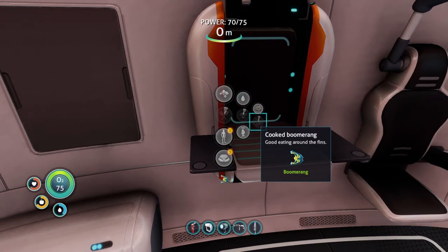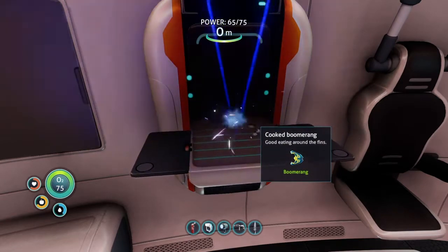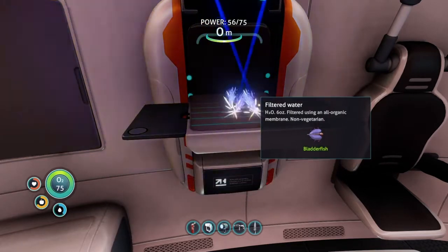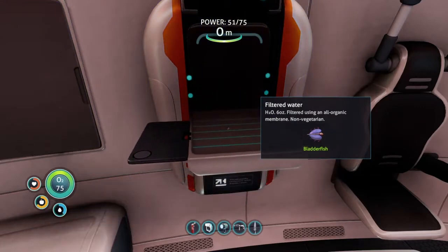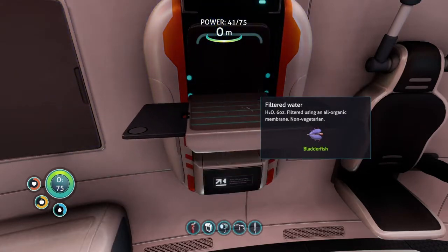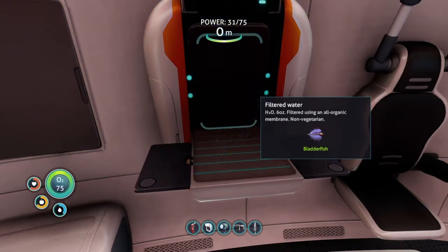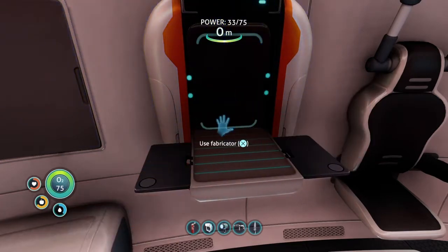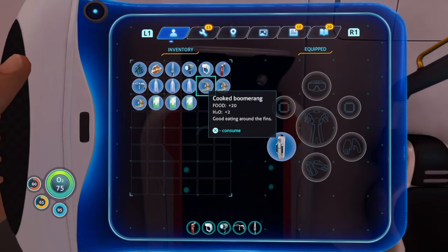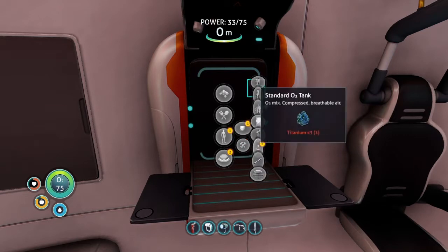I'm going to make some food - I caught some fish and stuff on the way here, so I'm gonna cook that up. Same with the water, I got some bladderfish - I got a lot. And I also got that sea glide.